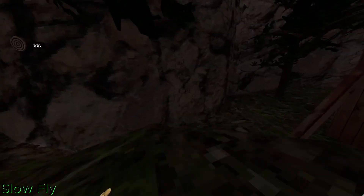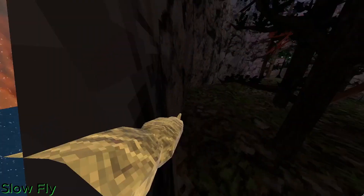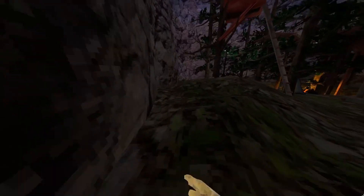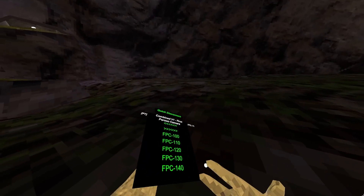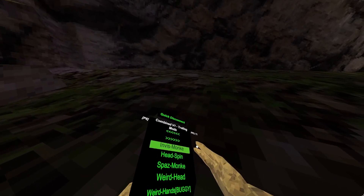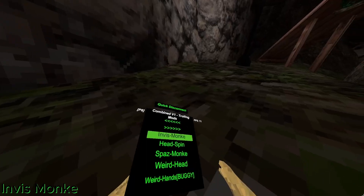Slow fly — right secondary is fine for slow fly. First person camera is what I'm using right now. And then fobs in this monkey — right primary — and then you turn invisible.